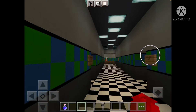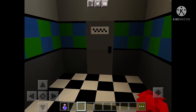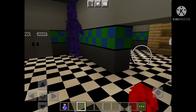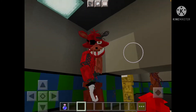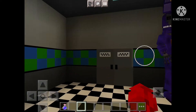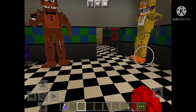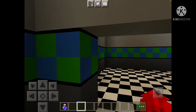And then one last look down the hallway. Now we're heading into the Parts and Service Room. Here's the Parts and Service Room — got Wizard Foxy and an Endoskeleton here, Wizard Chica, Wizard Freddy, and Wizard Bonnie. And there's a random shelf right here because yes.